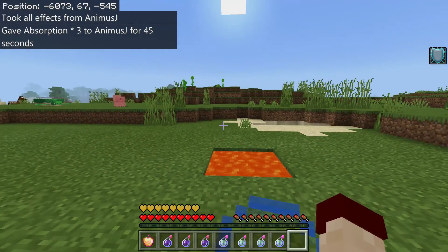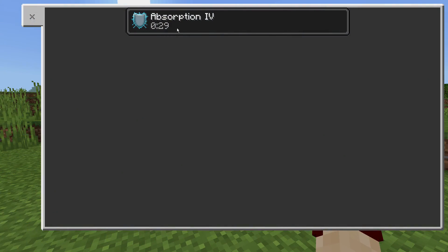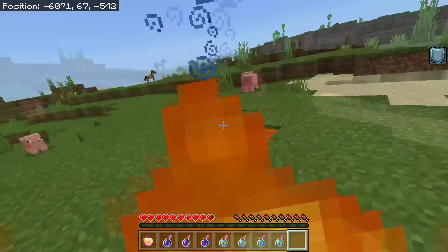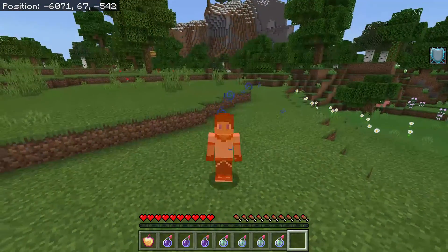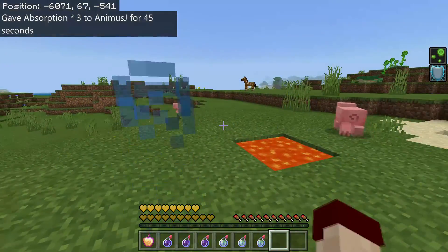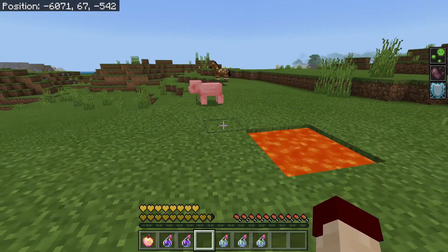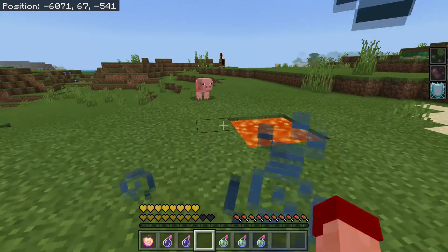Let's talk about what each of these effects does on its own. With Absorption level 4, you get extra golden hearts above your normal red hearts. If you take damage, it removes those golden hearts first before your normal ones — essentially giving you extra life. Note that when you are poisoned or withered, it does not take from your golden hearts; it goes straight for your normal hearts. When your normal hearts run out, you will be dead.